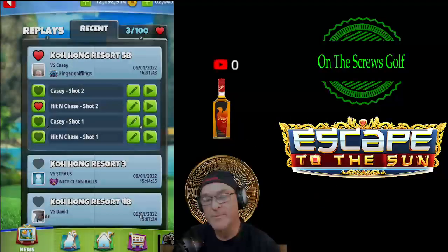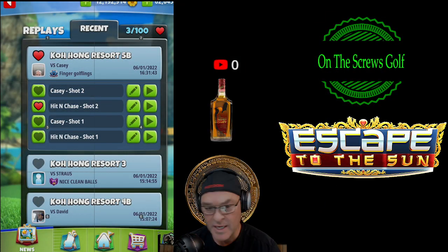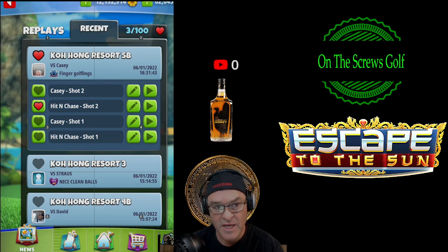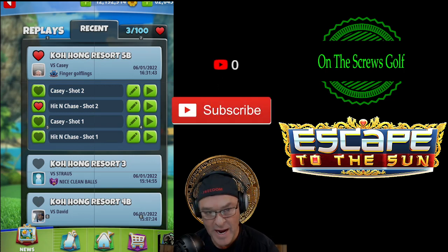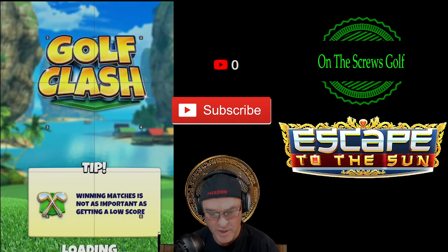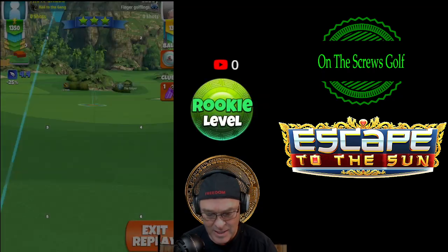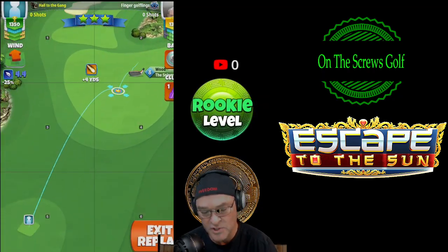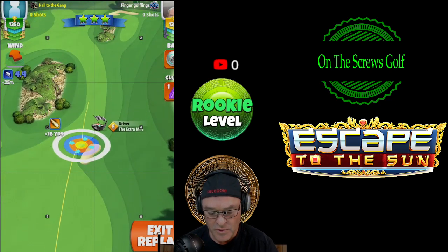Here we go — hole number 12 of the Kongho Resort. We are playing Escape to the Sun, hole number 12 of the opening round. We're going to do a full replay with the Extra Mile 8. This is Rookie Division Tier 3.